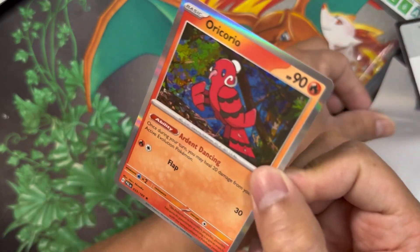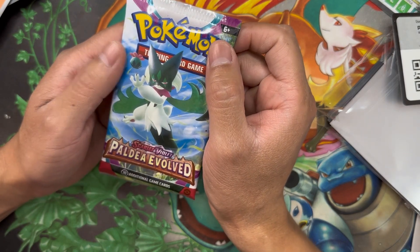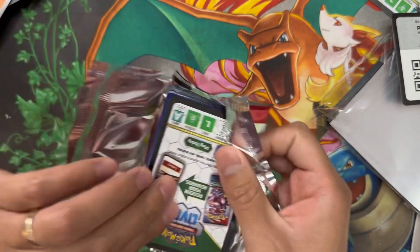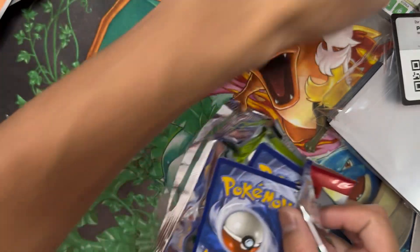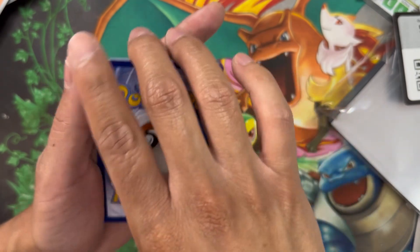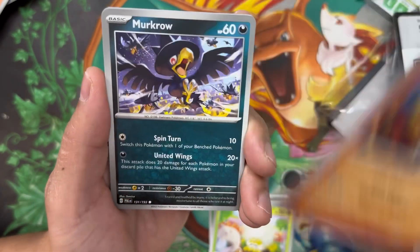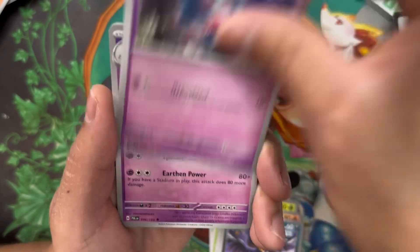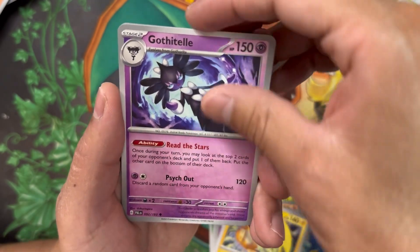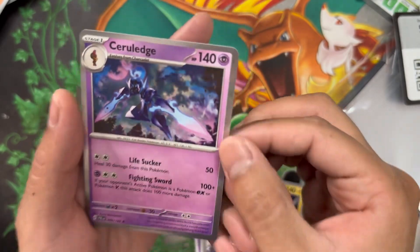Last pack magic — if you stuck around to this whole point, really appreciate it, it means a lot. Can we end this video with a banger? This is all or nothing. Leaf energy — okay, still going to be a hit though. Toedscool, Charcadet, Murkrow, Spiritomb, Palosan, Raichu, Gogoat, Reverse Holo Tinkatink, Reverse Holo Giacomo. And in the back we got a Holo Ceruledge to end the video.